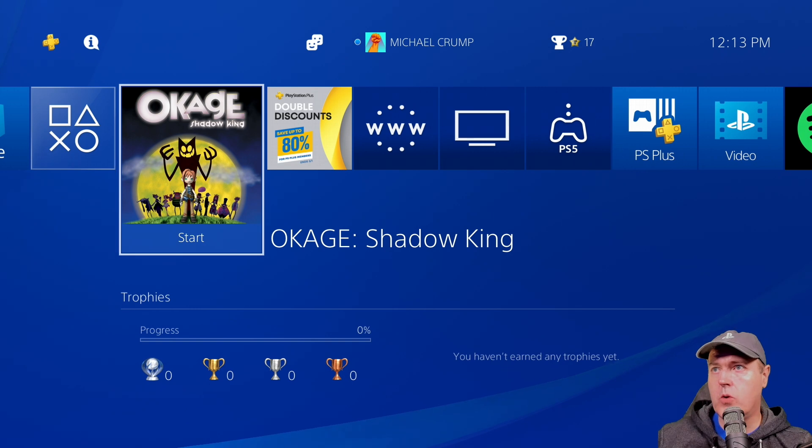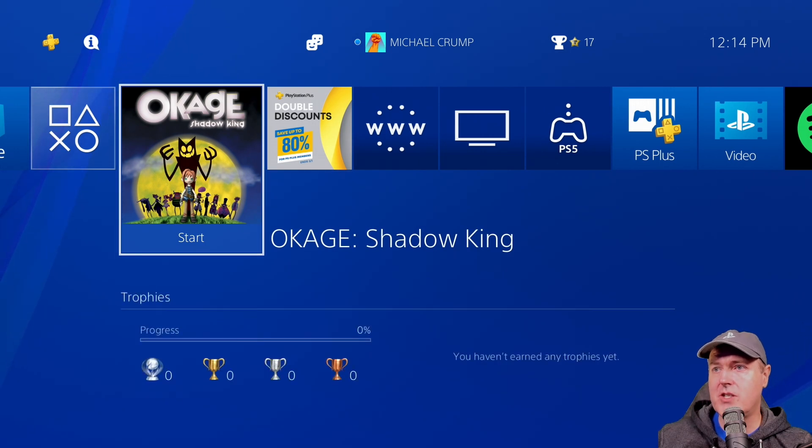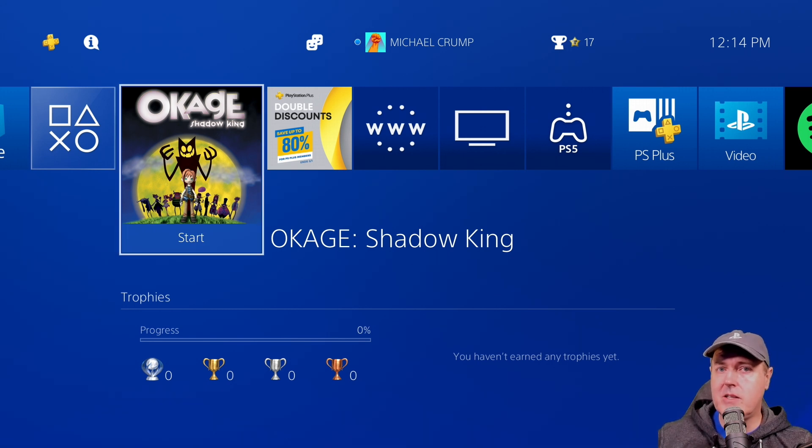Here I am on a PlayStation 4 that is running 10.01. As you can tell, I am signed in to the PlayStation Network. One thing you will need to do if you want to follow along is you will need a PlayStation 4 running the latest system software or a PlayStation 5, and you'll also need a PlayStation 4 that's at least on the 9.00 jailbreak. So really, you need two systems in order to get this to work.